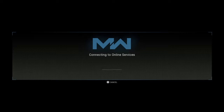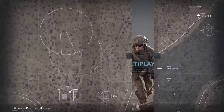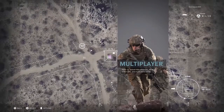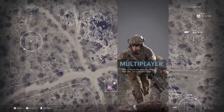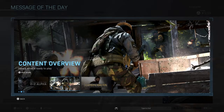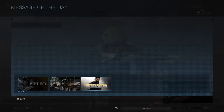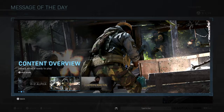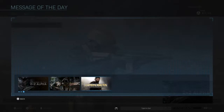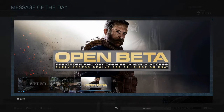We will get Captain Price back in this game in campaign mode, but in this 2 versus 2 we will get a feel of what the gaming mechanism is and what multiplayer mode feels like. This is the content overview — a 2 versus 2 match goes to the first team with six wins. Open beta — I think this is a pre-release you can order. Early access from September 12th, and the standard release on October 25th.